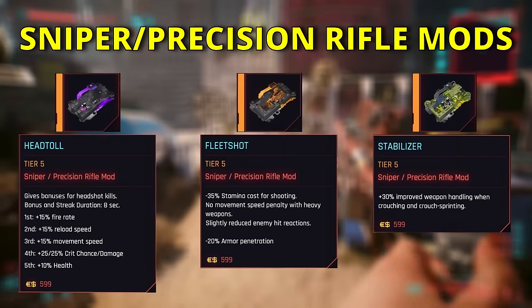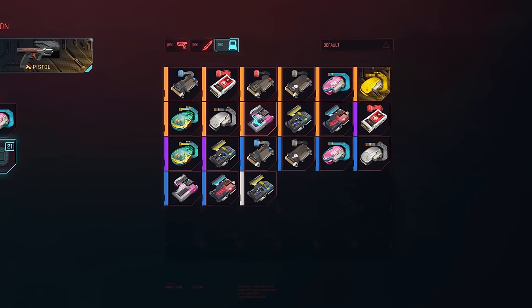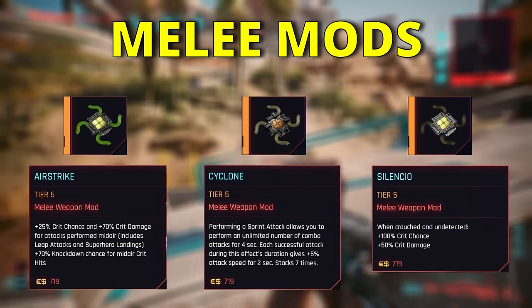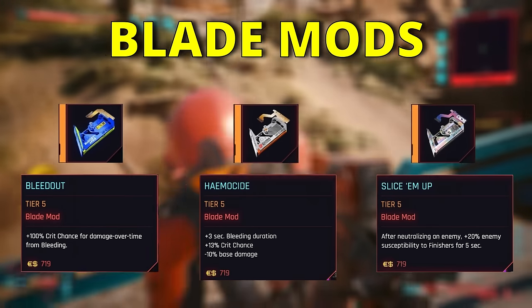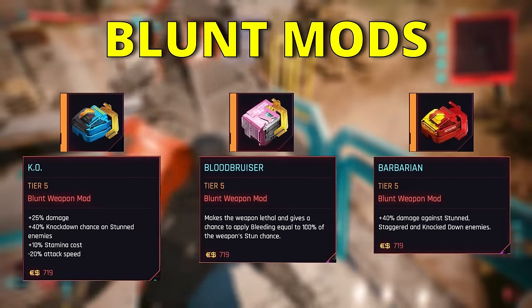So if we take for example the Kappa pistol, we can mod that with anything from ranged, smart, or pistol/revolver mods. Melee weapons work in a similar way, with a selection of melee mods that can apply to any melee weapon, but then also subdivisions for blades, blunt weapons, and throwable weapons.